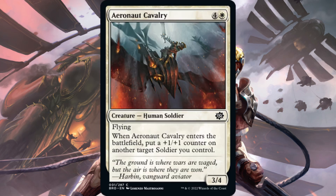First card of the day, Aeronaut Cavalry. This is a common, one white, four generic for a human soldier. It's a three-four flyer. When Aeronaut Cavalry enters the battlefield, put a plus one plus one counter on another target soldier you control. Even if you are running soldiers in constructed, I think there are better four and five drops. This is a five drop flyer that gives you a counter — nothing too impressive. Pretty decent limited card if there's a soldier deck, but it's not going to see play in constructed.